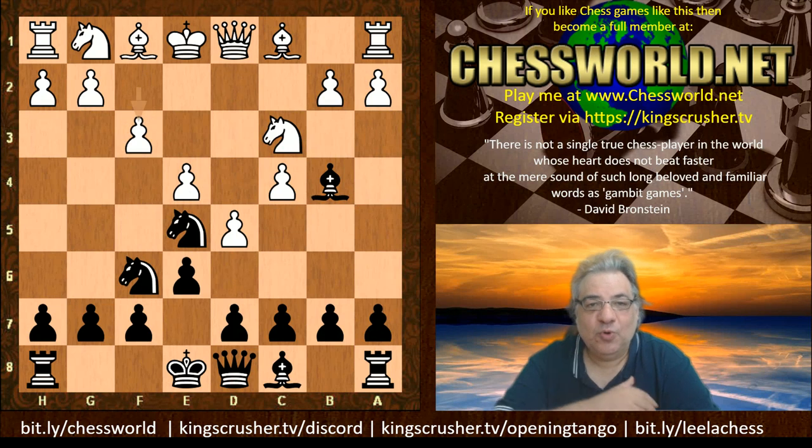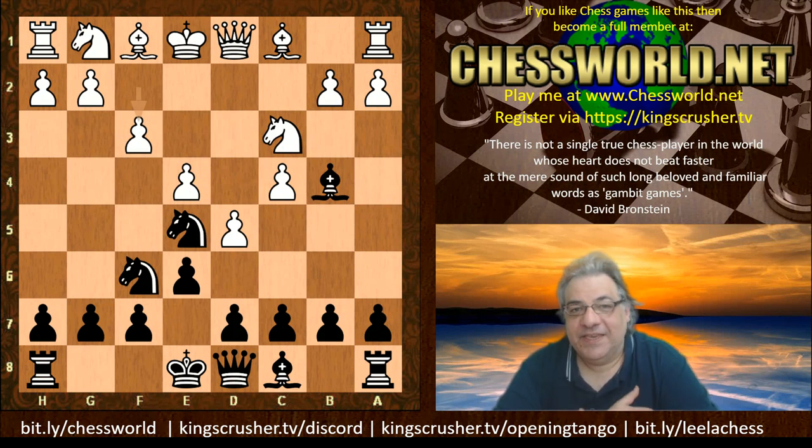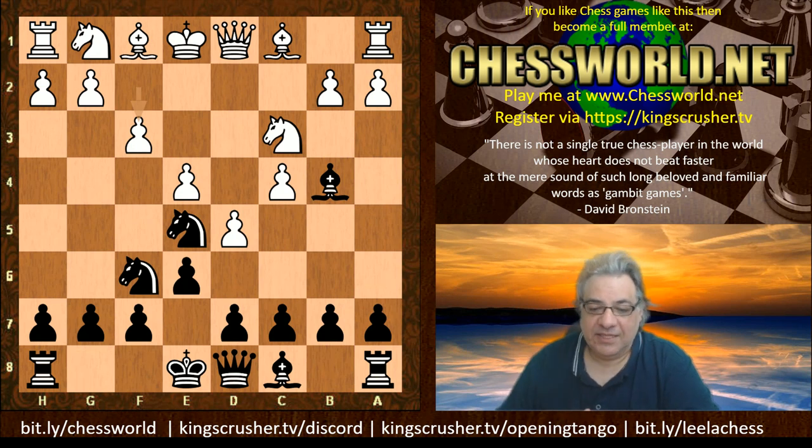Against the threat of knight takes e4, my opponent puts another pawn on light squares. There are a few key things to bear in mind with a dark square provocation strategy, which is what this opening variation represents to me. You want as many of your opponent's pawns on light squares, because the adjacent dark square weaknesses are just running rampant through the white position.